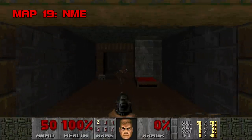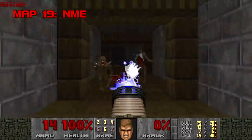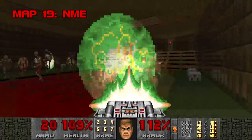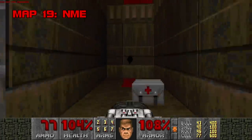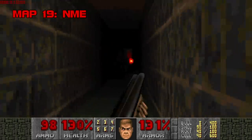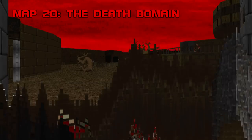Map 19: NME. This map has grown on me over the years, scoring points for its brooding atmosphere and exciting fights. I'm usually not a fan of teleporting monster ambushes, but some of these I can headbang to — like the one in the yellow key room with the blood pit, very cool. Certain encounters will butcher you if you're unprepared, such as when you teleport into a room with an archvile and his entourage. But NME doesn't scare me nearly as much as what's come before. Grade: B. Difficulty: B-.